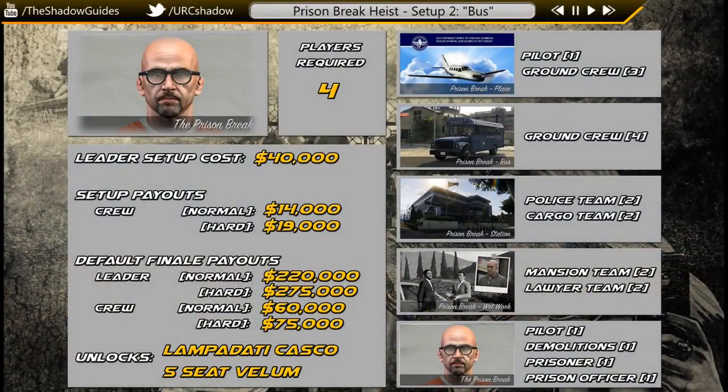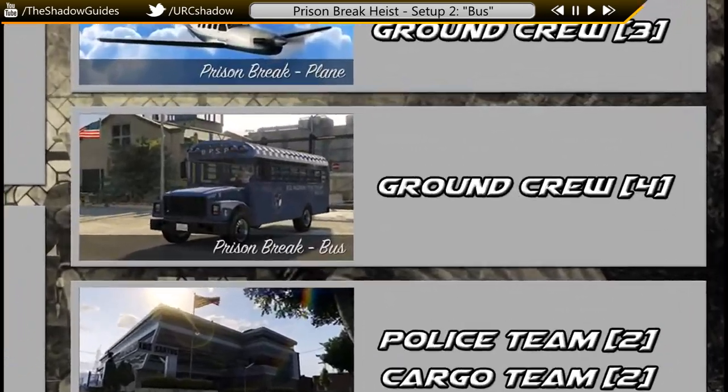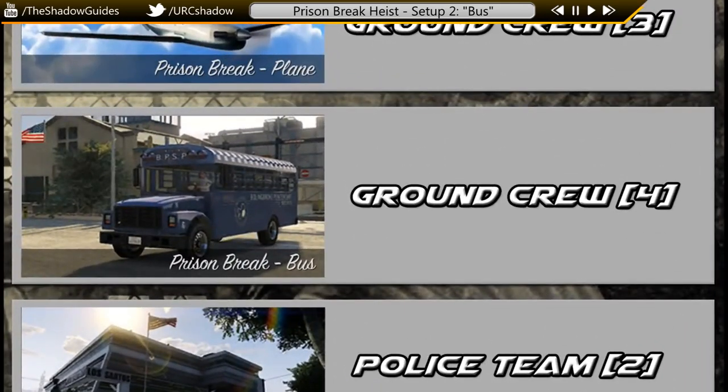What's up YouTube, this is URC's Shadow and welcome to a strategy guide for the second setup mission of the Prison Break heist, called Bus. Unlike all the other missions in this heist, there aren't any special roles or teams in this one. Everyone's a ground crew and you're all going after the same objective, which is to steal a prison bus as it leaves the Bolingbroke Penitentiary.